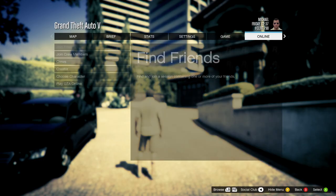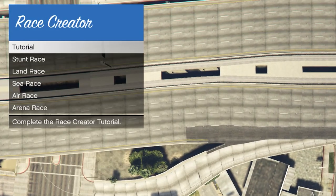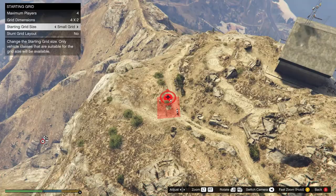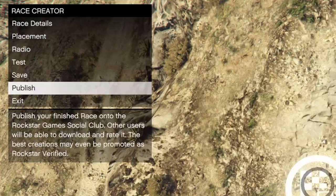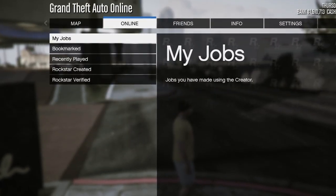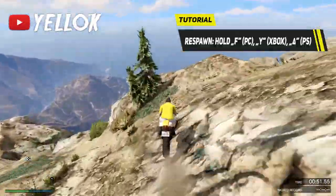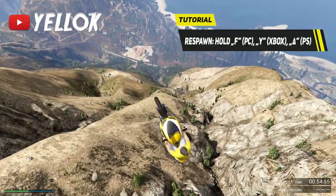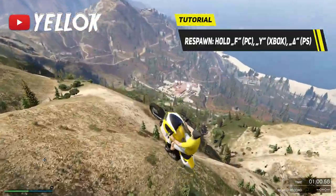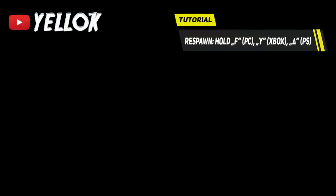In order to practice the infinite gliding method, I highly recommend going to the creator first, create a land race — it's really important to create a land race and not a stunt race — and place a checkpoint on top of Mount Gilead as shown in the video right now. After that, test the race and publish it. Now you can easily open it up by going to your own created online jobs in GTA Online. In a race you can easily respawn to the last checkpoint, so if you fail and fall off Mount Gilead, you don't have to spend ages going back up again.